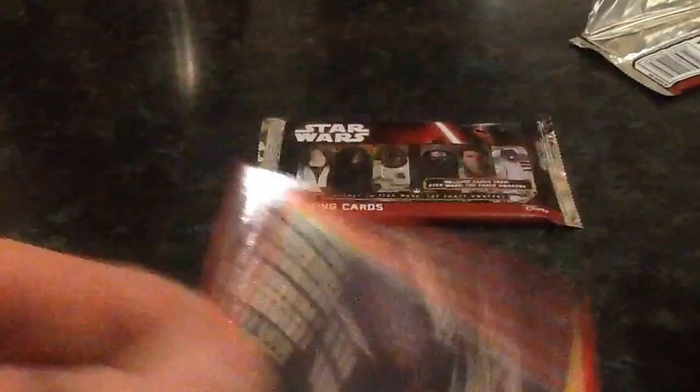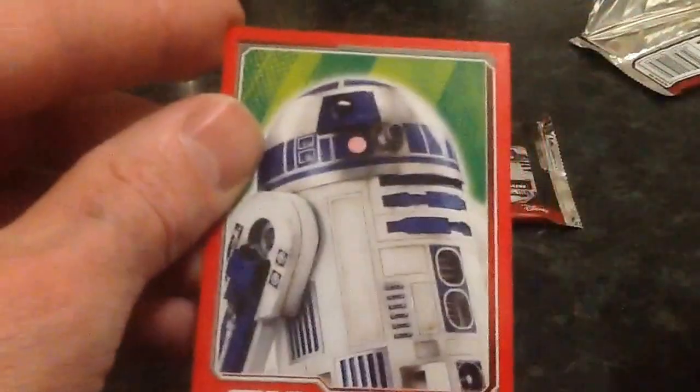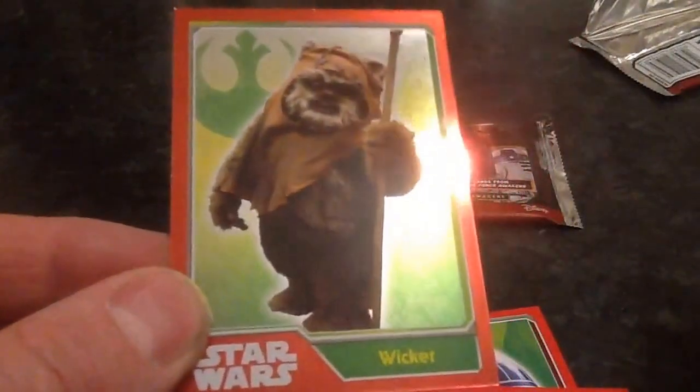Straight in there — we're 40 seconds gone. Let's see if we can do this. Straight in there and go. We've got this one. I will call out if I get any shiny cards. And the first shiny card there — Wicket.